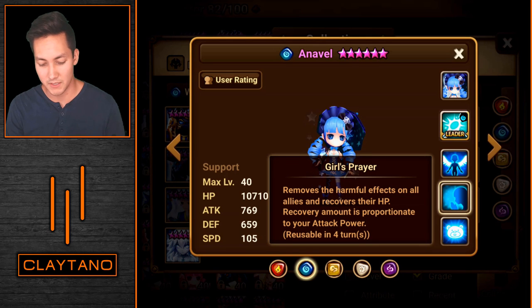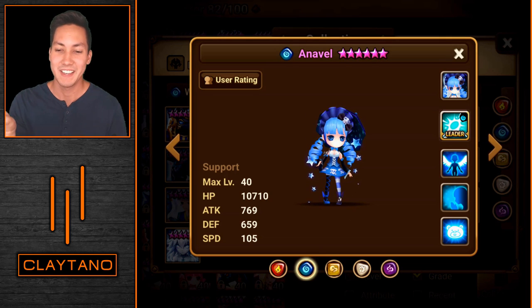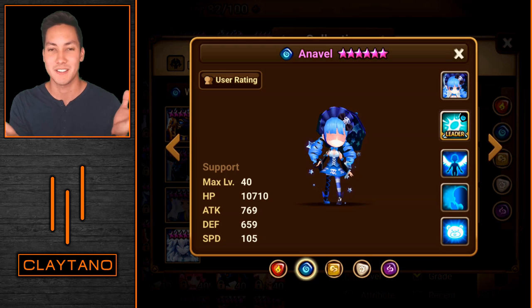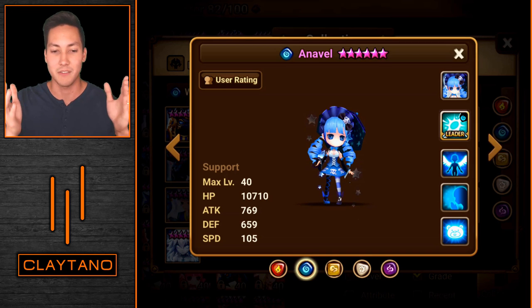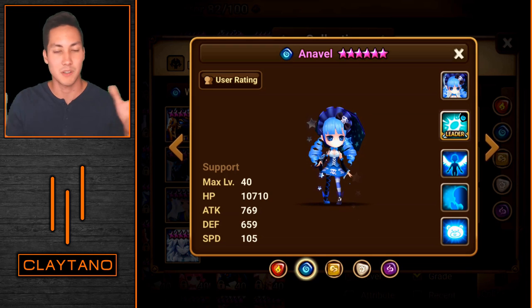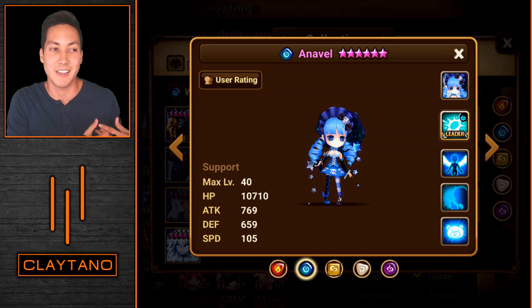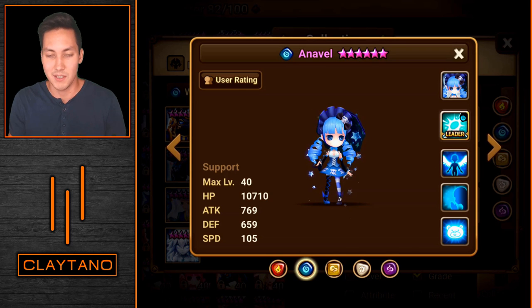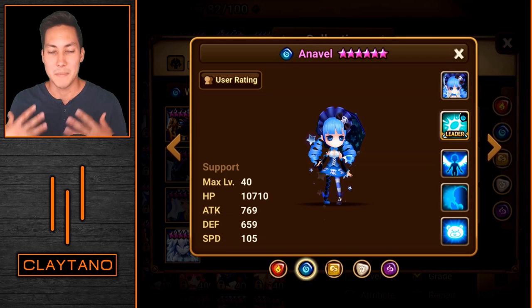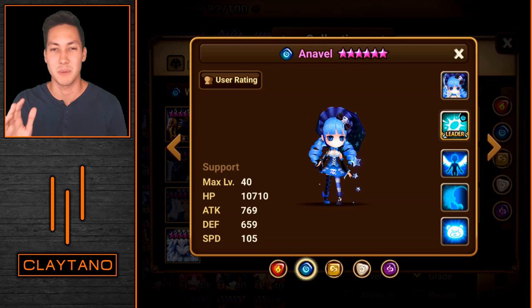The second skill removes harmful effects on all allies and recovers their HP — recovery amount is proportionate to Attack Power. This is where Annavel gets a little wonky: her first skill deals damage based on HP, but her second skill heals based on Attack Power. So what do you really focus on? It depends on your main purpose. She can farm, cleanse in R5, or deal damage. She doesn't need to worry too much about Crit Rate or Crit Damage.